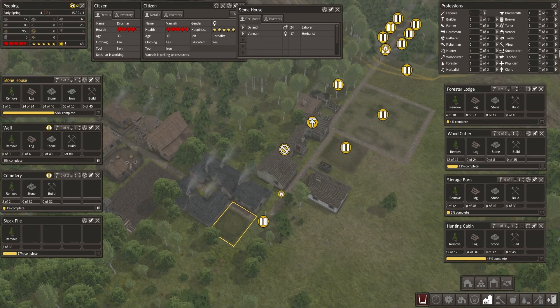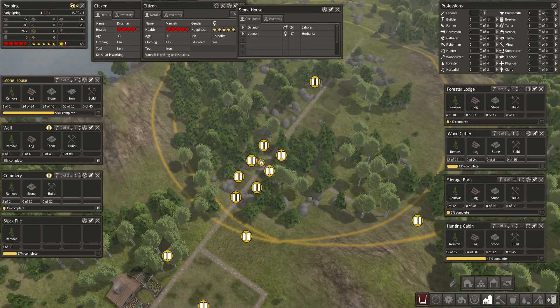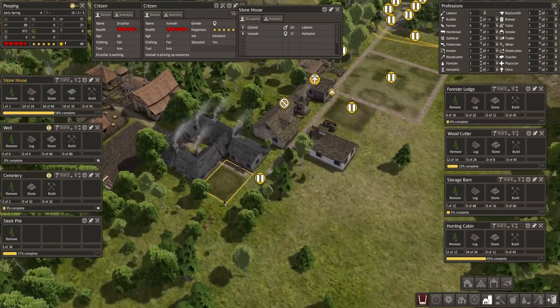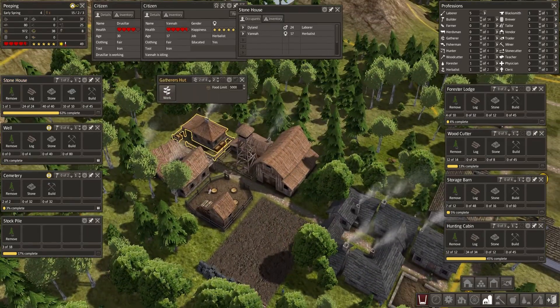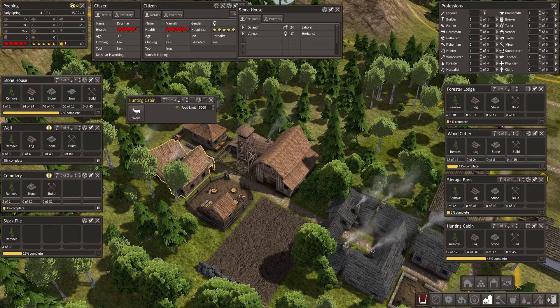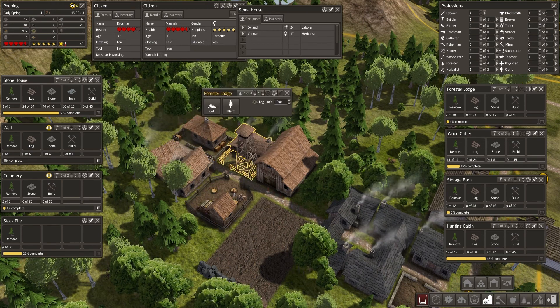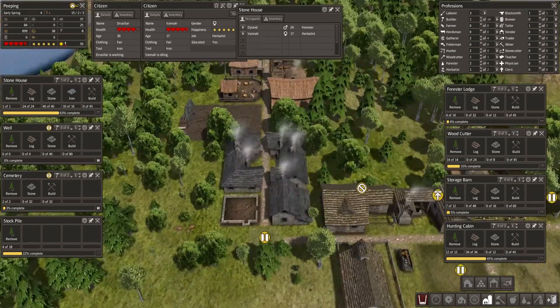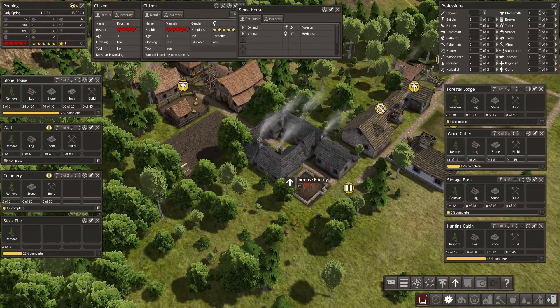Once this house is built we can start looking at building this forestry hub up here — it should be really good. We've got two gatherers here; I think we might go for two hunters here and sort of half these out, and we might even stick another forester on.